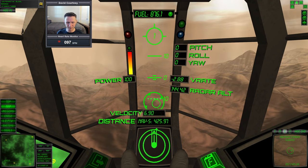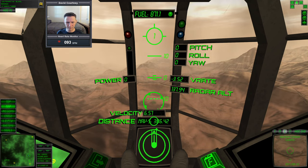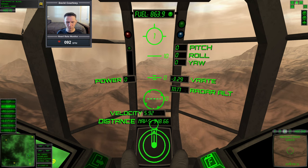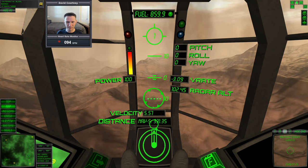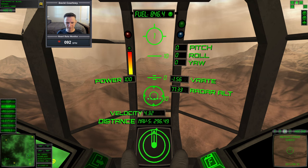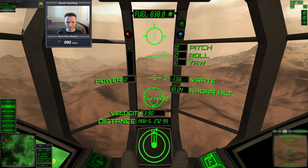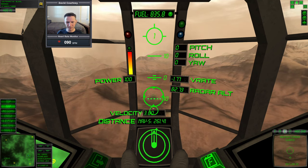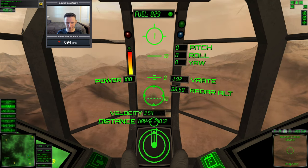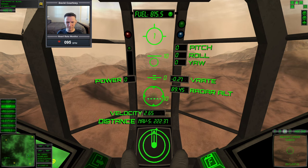We're only 400 meters out, so I'm going to start just letting the atmosphere slow us down a little bit, and let gravity bring us down as well, but I want to keep the V-rate under control. I don't want to drop so quickly that I can't compensate. We're moving around 5 meters a second. I do wish we had an H-rate, because I believe the velocity shown is a combination of horizontal and vertical — I would like to know the horizontal rate by itself, and there's really no way to do that without canceling out the V-rate first.